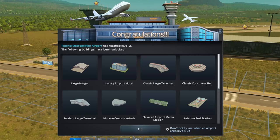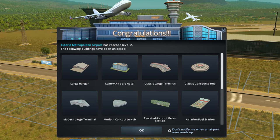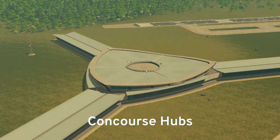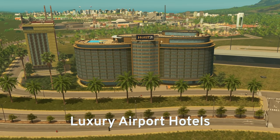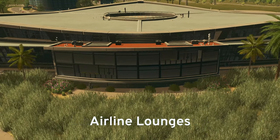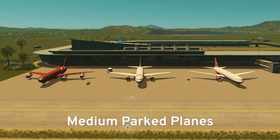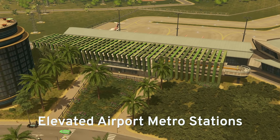Progressing to level two will afford you the ability to place a number of larger amenities, including large terminals, concourse hubs, medium aircraft stands, large hangars, luxury airport hotels, airline lounges, aviation fuel stations, medium-sized parked planes, and elevated airport metro stations.